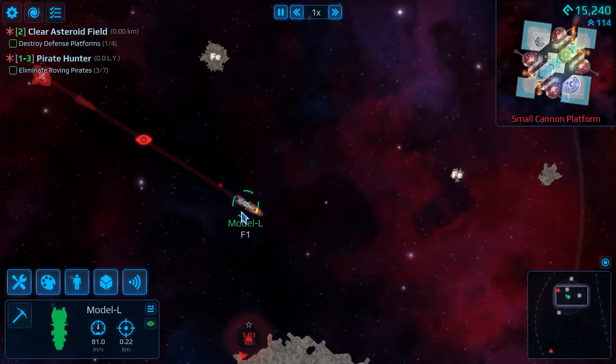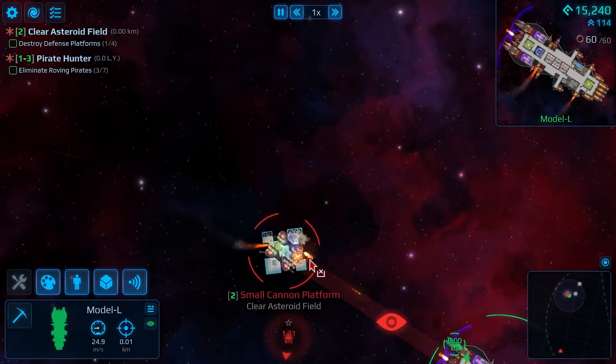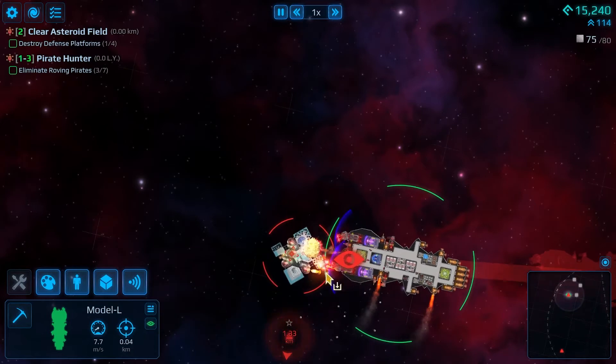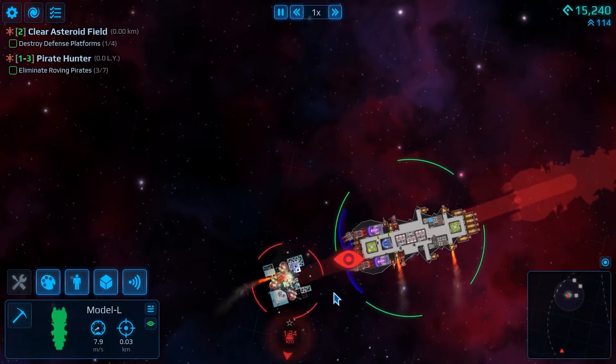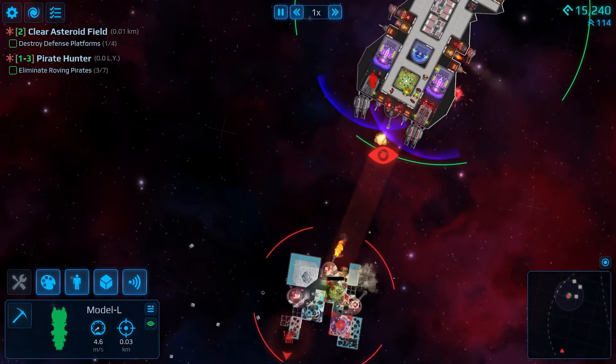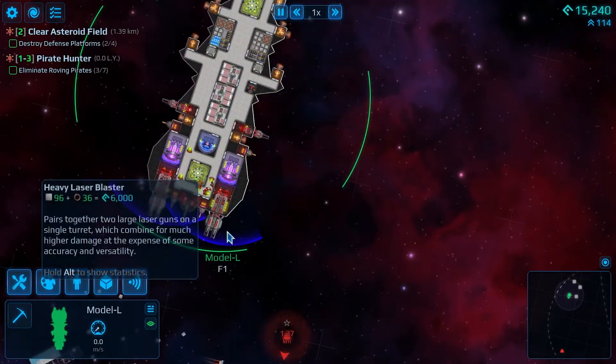I really just enjoy going after enemies, and with my ship I've added a ton of stuff in just a little bit of time — more quarters, more storage space, an extra reactor, more thrusters, heavy duty weapons, and front-facing shields to block incoming fire.